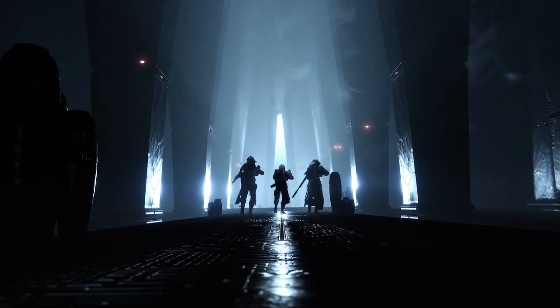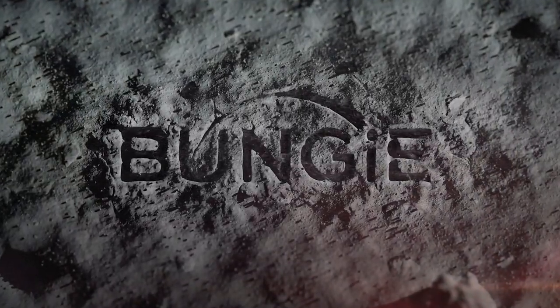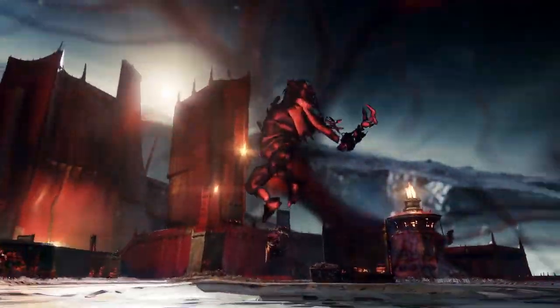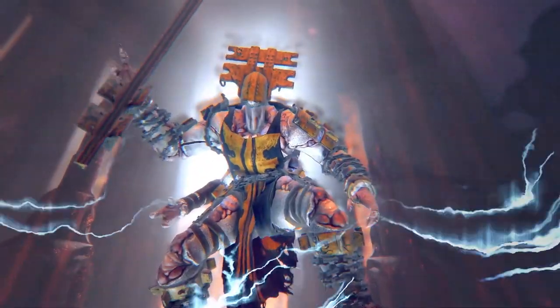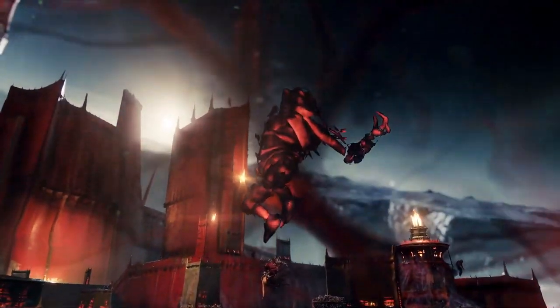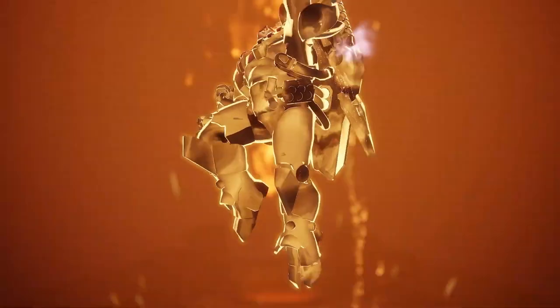Then we see some of our old foes we're going to have to face again on the moon. The storyline is such that some part of the Darkness is bringing back some of the enemies we've defeated, and we're going to have to face them again with interesting new mechanics. So we have the Fanatic from Forsaken, then a big ogre, then it looks like Crota, then Gaul.